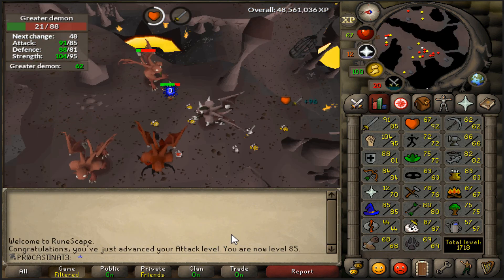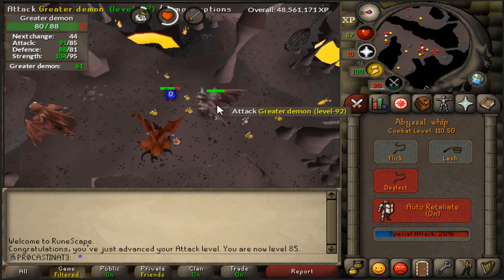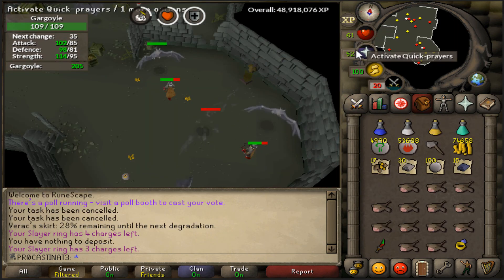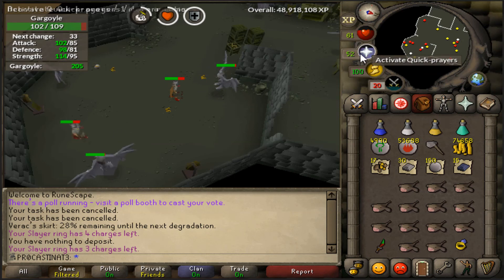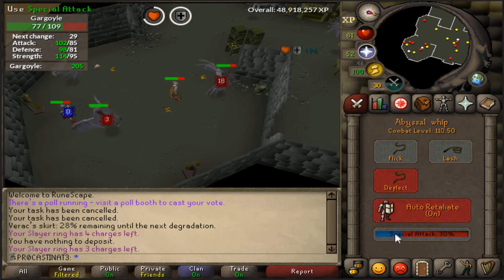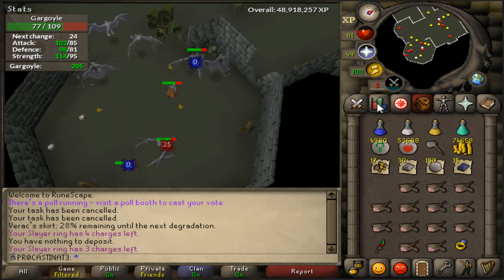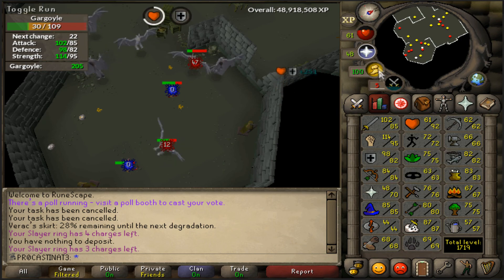Right now I'm coming in with 85 attack. I'm going to switch it up and put experience into defense - here comes 82 defense. Hopefully we can get ourselves a kraken task soon. We have been working on trying to get a kraken task for quite a while, and this is going to be 82 defense.